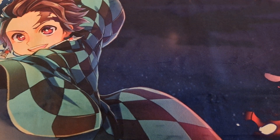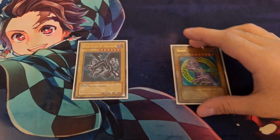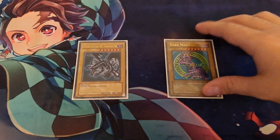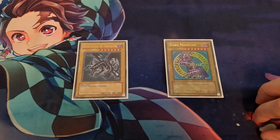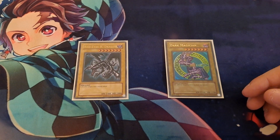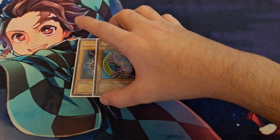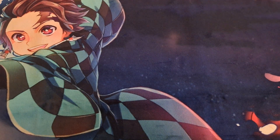I am running Dragoon in the extra deck, so I am playing Red-Eyes Black Dragon and Dark Magician. Dragoon — you're creating so much advantage with your cards that it's actually relatively easy to get into Dragoon. I have them in there just in case I need to go into Dragoon, because it's just such a powerful card.